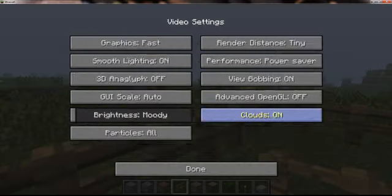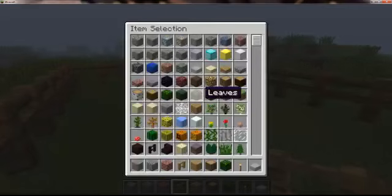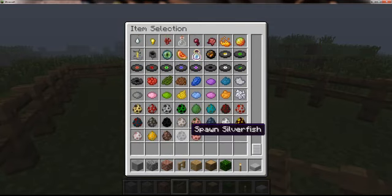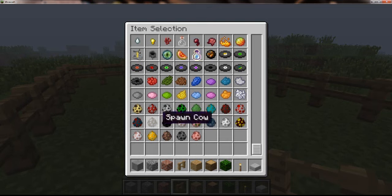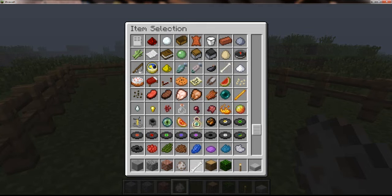All right anyway guys, I'm going to be showing you how to breed dogs in Minecraft 1.2. You're going to want to go ahead and find two wolves and tame them. I'm going to be doing this the cheap way, obviously, because I'm in creative mode. It's not as easy of a process in real survival, because wolves can sometimes be hard to find. But don't fret.